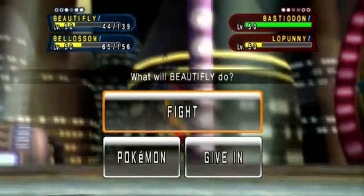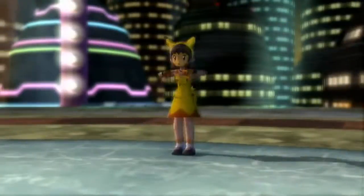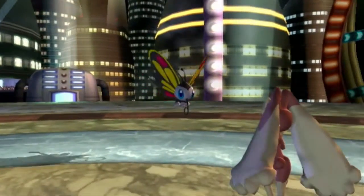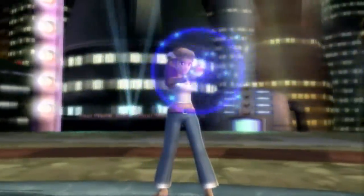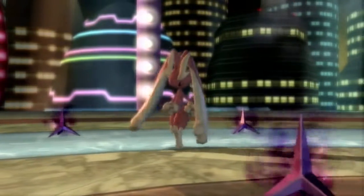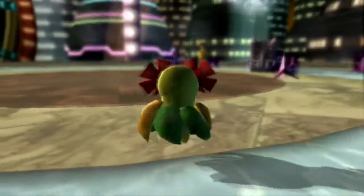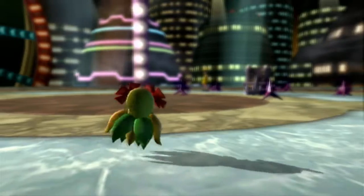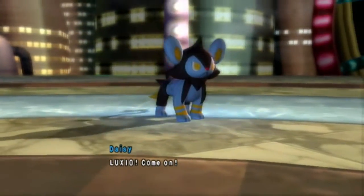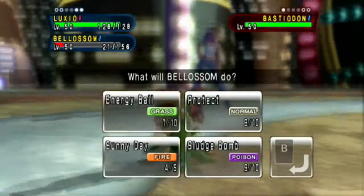Bastiodon is sent out. Let's go ahead and Energy Ball Lopunny, and Dizzy Punch is going to hit Beautifly. Lopunny has not read the Butterfly Effect — just so you know, Butterfly Effect is a good book. Goodbye Lopunny, it's down and out! Avalanche — nicely done! Luxio, it's your time to shine! Luxio is sent out! Let's Spark Bastiodon and also Energy Ball.